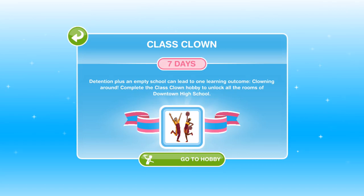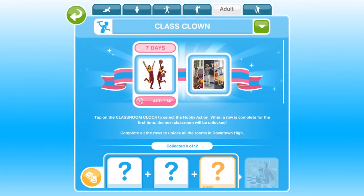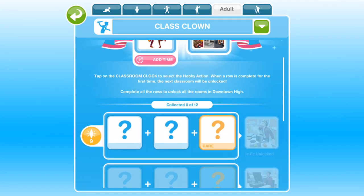Complete the Class Clown Hobby to unlock all the rooms of Downtown High. Click on Go to Hobby to get started, and here is the grid. We have seven days, and this hobby works slightly differently to the other hobbies in that there are levels, but the levels don't really matter.